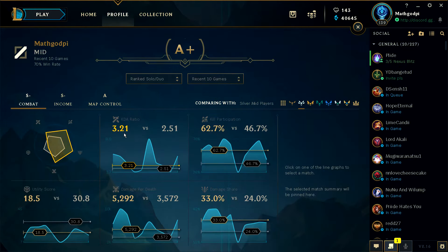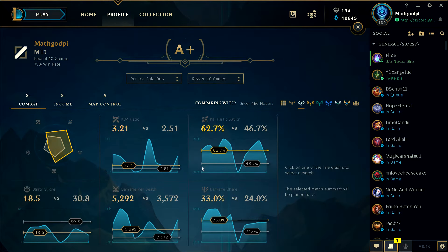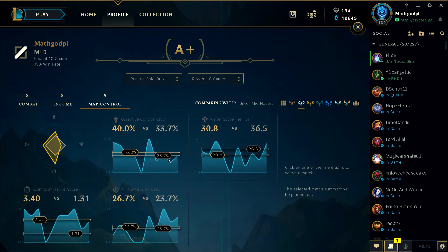KDA ratio: 3.21 versus 2.51. Damage per death, damage share, utility score, kill participation. Yeah, this is good. I'm liking how they put all these charts in here just to show you how you're doing against other people. Map control A. Vision score per hour — I'm lagging behind, I need to improve that obviously. Objective control ratio. Roam dominance score.